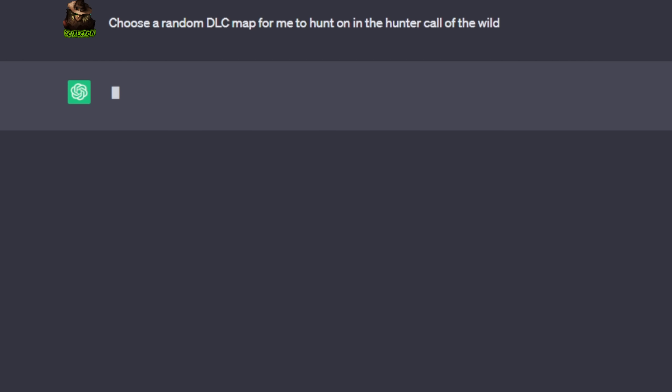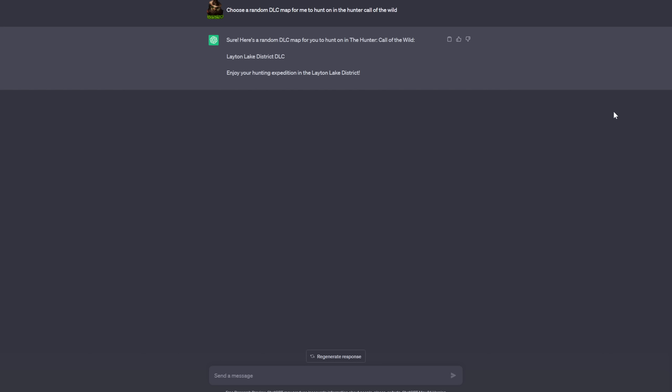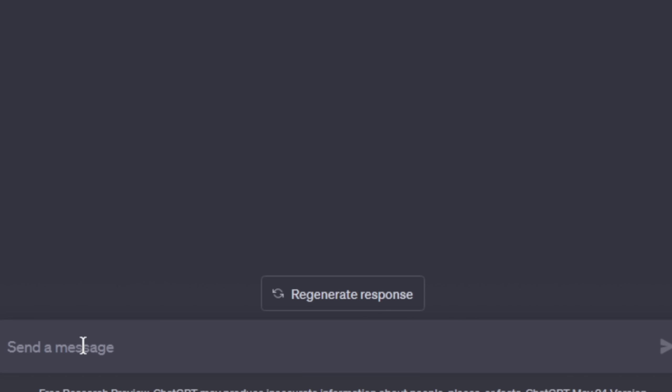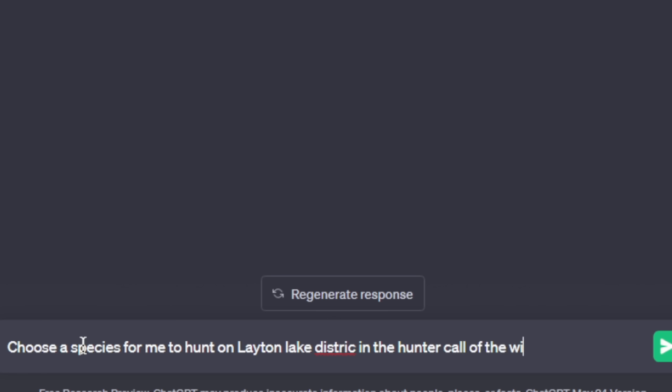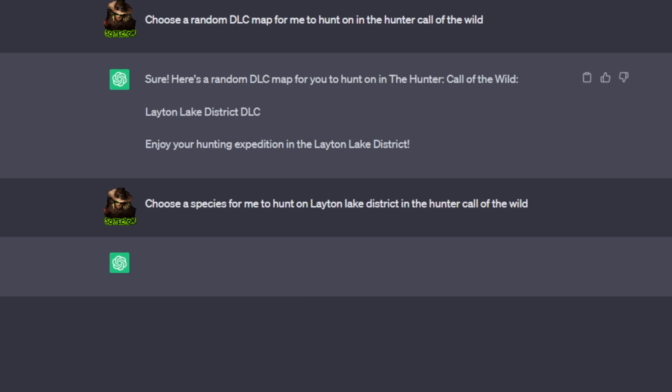Hopefully it'll be one of the good maps that I really enjoy. I'm hoping for Emerald Coast, but let's see what we end up getting. Layton Lake District. Okay, not a DLC map, but I suppose it chose Layton, so that's what we're going to do. Now let's see what else we can do — to choose a species for me to hunt on Layton Lake District in the Hunter: Call of the Wild. Let's correct that little spelling mistake and off we go.